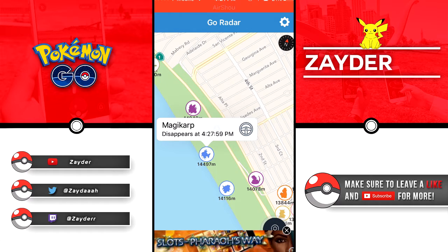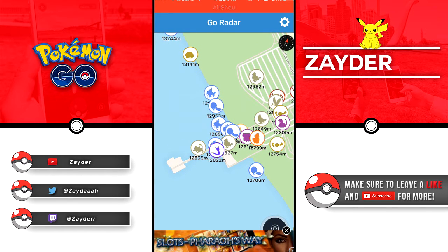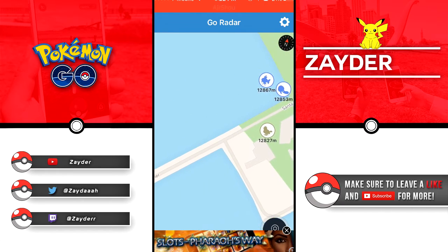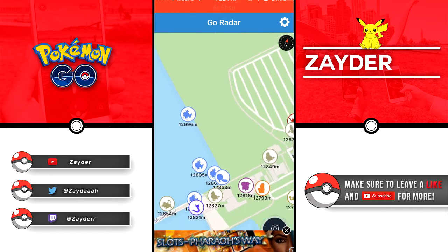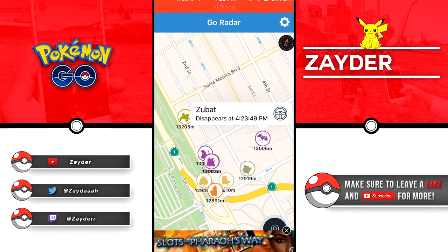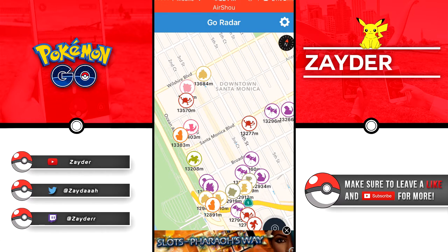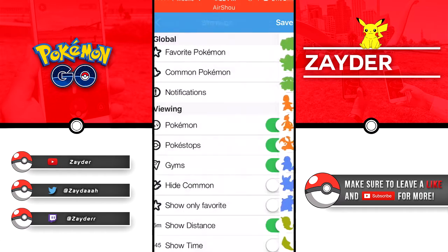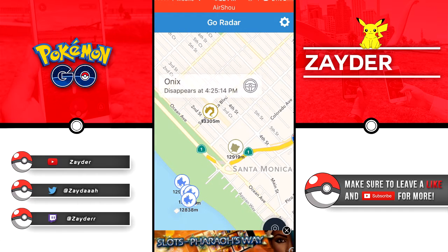I might do a separate video on this just to get it more attention because I don't think many people have seen this app before. I don't know if you can get banned for it, but just in case I'm gonna cover my nickname for this game. Just in case, because I'm level 19 and I really don't want to get banned. I can't really drive so there's no point for me, but I just use it to see what is around my area and what's in walking distance. This is a great app, it's called Go Radar. You can also choose your favorite Pokemon - right here, favorite Pokemon - and then choose 'show only favorite', save it, let it load, and it only shows your favorite Pokemon that you've chosen.